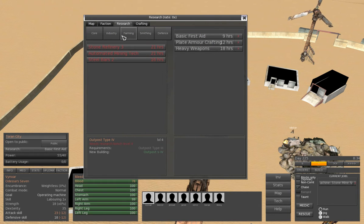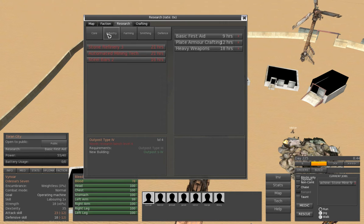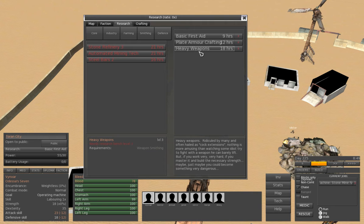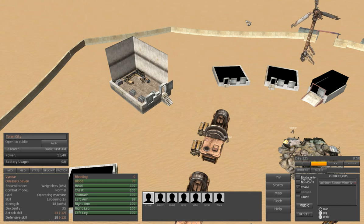I think they fixed the attack/arrange button here which was not working properly. There is new research too. Now I had finished all the research so these are new: automated mines, level 5 advanced training dummies which allow you to train to 15 in combat skill, plate armor crafting, basic first aid — which is a very good addition because you were always in need of more medic packs — and every weapon type. There's also advanced weapons missing 8 and 9, medicine channel, and more crafting.